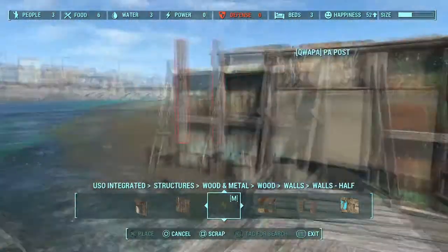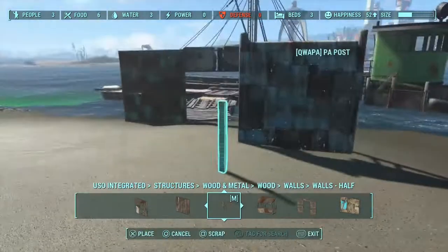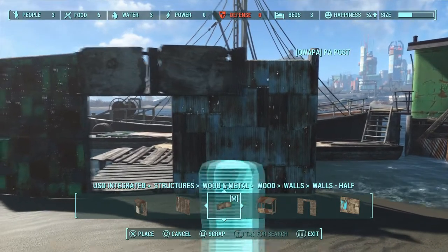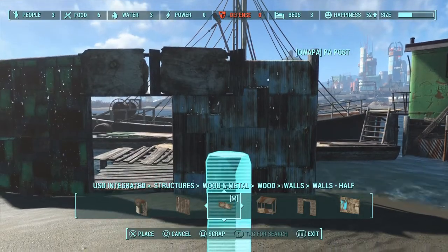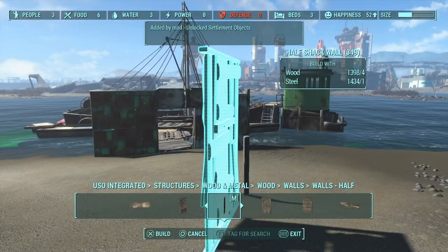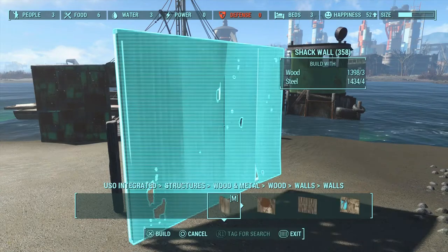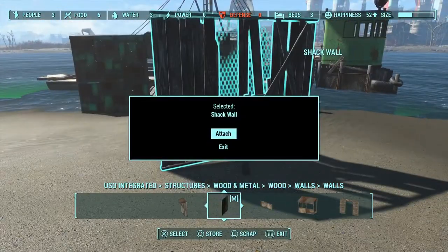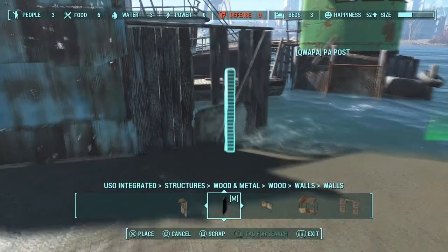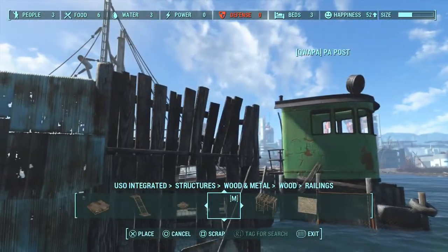From what it looks like now compared to what it ends up looking like, you guys are going to be probably pretty pleased — because I'm pretty happy with how it all turns out. I thought it turned out pretty good. So I just straighten this out right here, and then we got a little doorway. I had to make sure it's sunk in enough. It's been a long time since I built this — this was probably at the beginning of August. The junk walls I built around this part of the settlement are not really that useful, because they kind of go into the water a little bit and then stop.